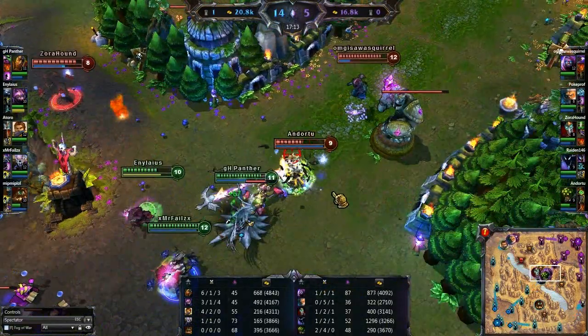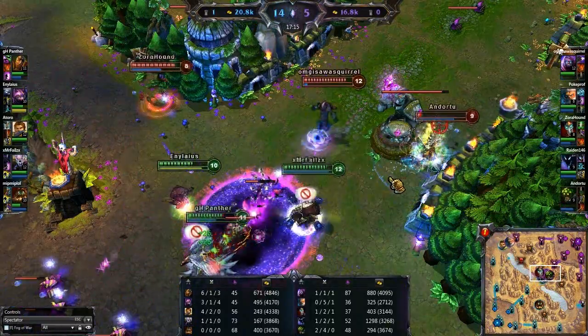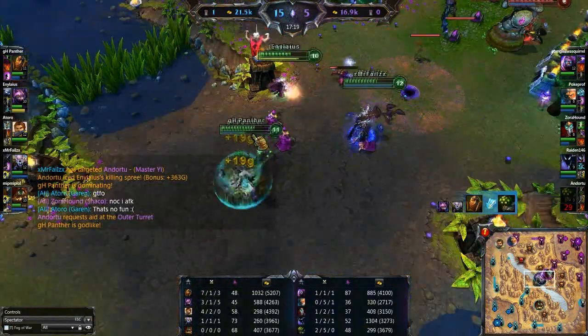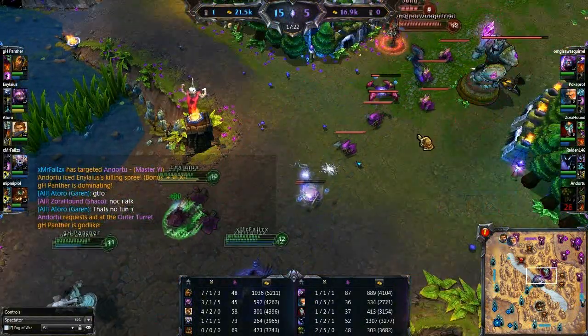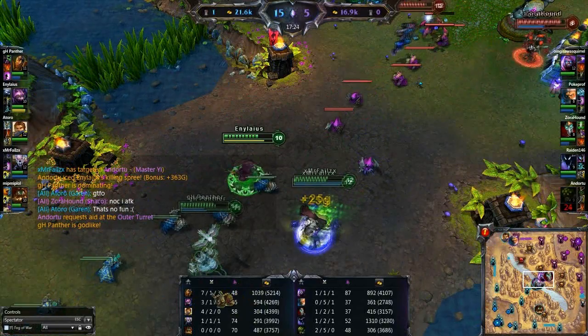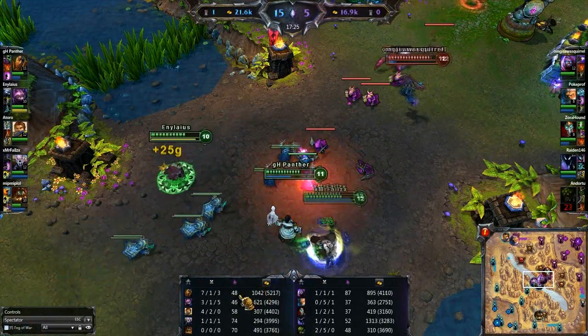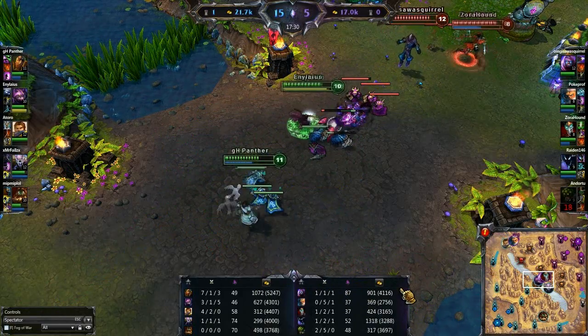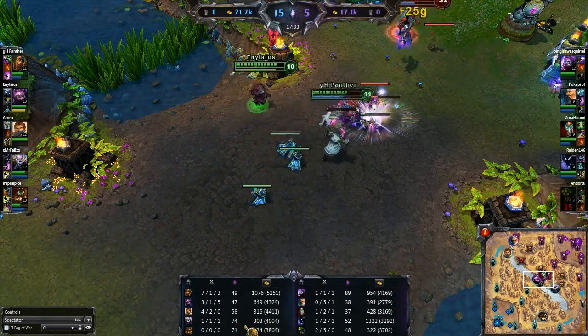A nice buy-in there off on Master Yi - Master Yi getting caught out, going to get taken down there by GH Panther. Godlike! After dying that one time bottom, now is 7, 1, and 3 with 48 creep kills. Who has the most creep kills? It looks like the most creep kills goes to Malzahar at 87, with second place going to Ryze at 74.